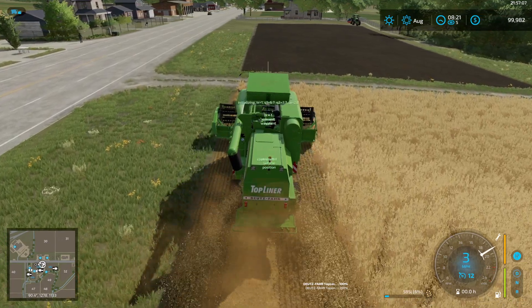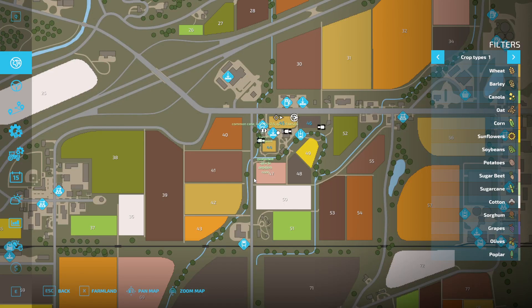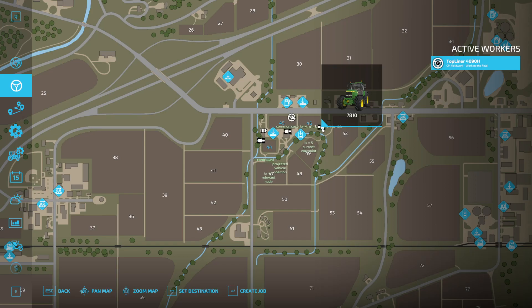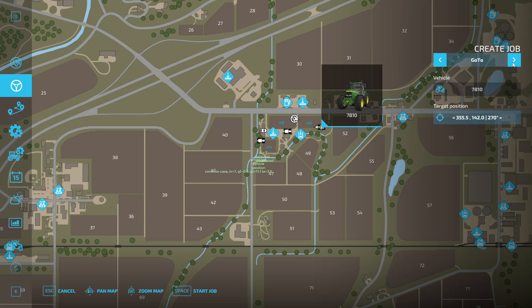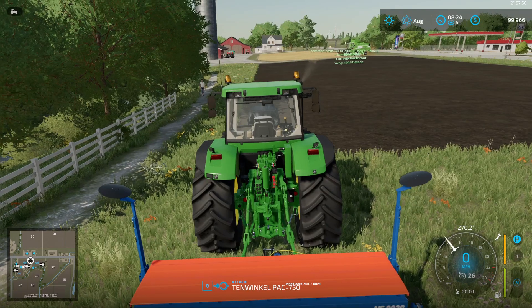Now you want to set a second worker. What you have to do first is go over here, go back to here, and you can see how this is clicked and active. We do not want to cancel the job. What we want to do is actually click on this other vehicle over here — the 7810. Then you create the job. We also need to add the attachment first — give me one second, I forgot.